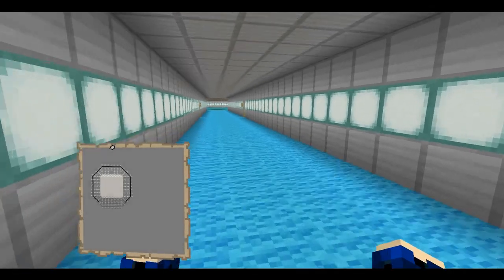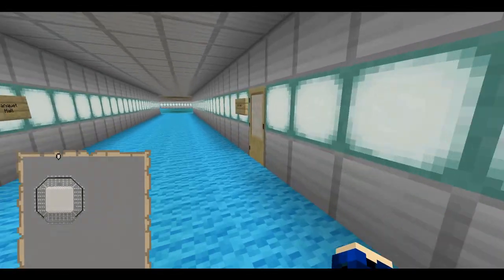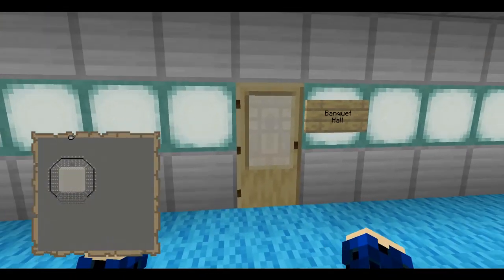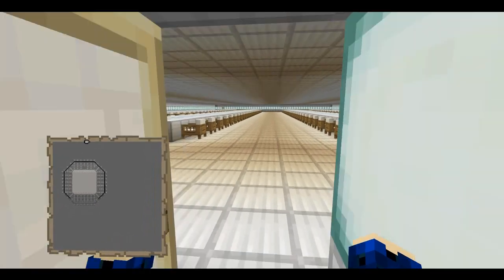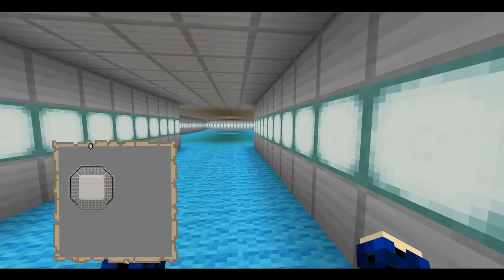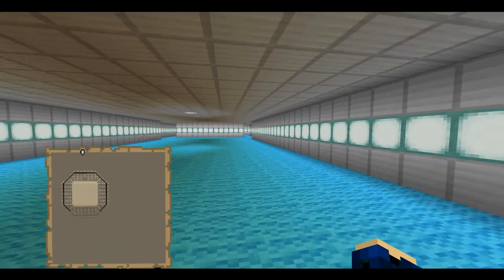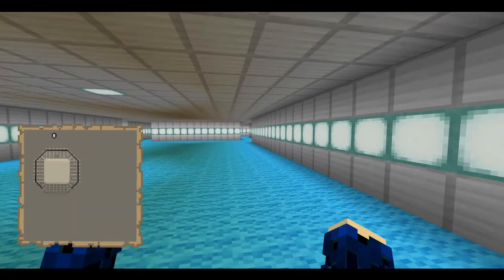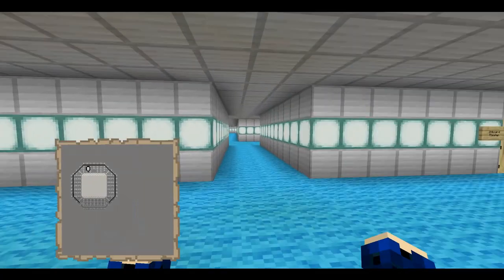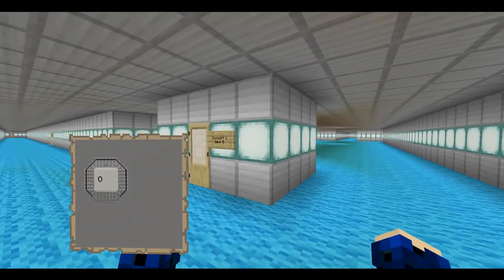Five Forward is kind of a ripoff of Ten Forward from Next Generation, inspired by it. The reason I didn't call it Ten Forward is because this is deck five, and deck 10 is where the medical area is — way too small for that. We also have a ballroom, a banquet hall, the on-board library, and the on-board running track.